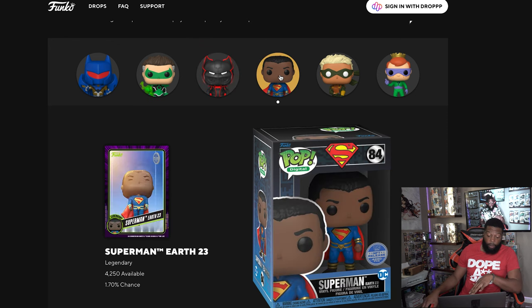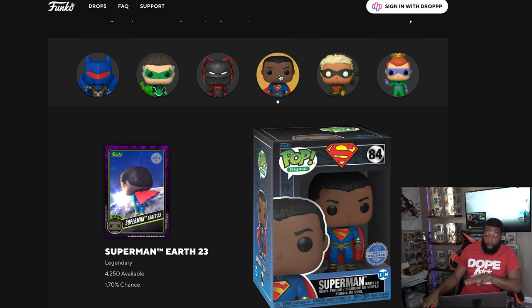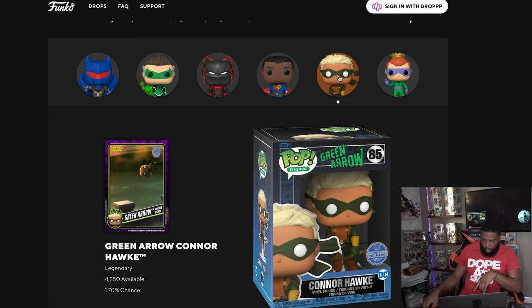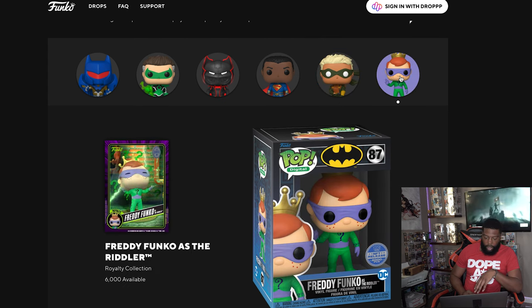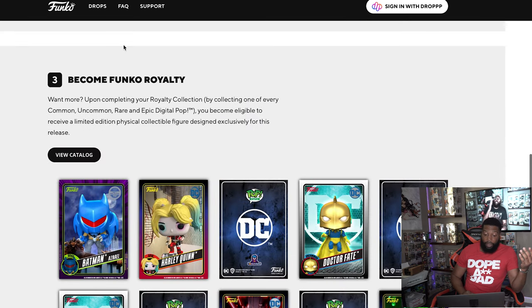The next one I want is the Black Superman - they worded it as Earth 23, the Jordan Superman. That's the only one from his whole set I want. I'll take the grail to trade it, Hal Jordan, Batman, but I really need that Black Superman. Then there's Green Arrow Connor Hawk - he's probably my least favorite out of all these cards. And then there's the Royalty set, which isn't bad, but there are too many cards to collect. The Riddler with a Freddy Funko design is really good though.